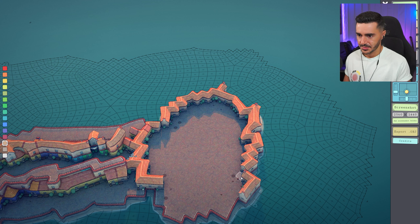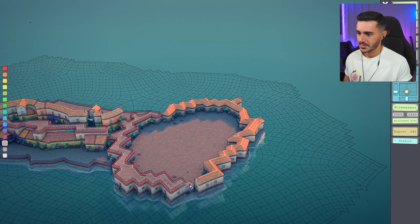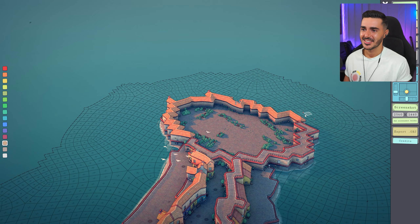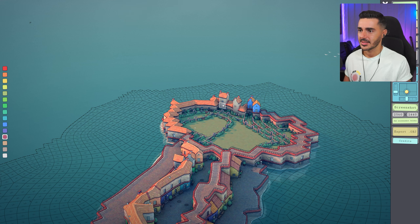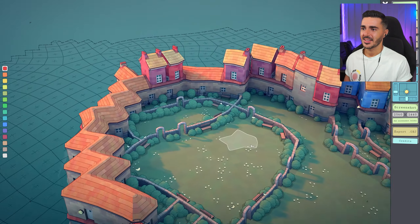Here we go — almost there. Bam! Oh my god, I love this — this is the best moment! Wait, I ruined it — there you go. I love this. We can add more buildings here with more colors: some reds, browns, orange. Oh my god, I love this!